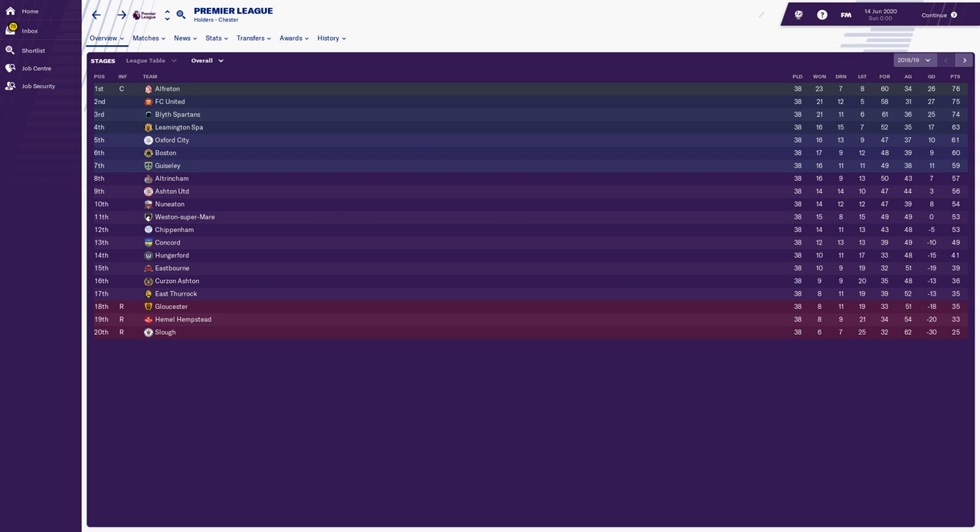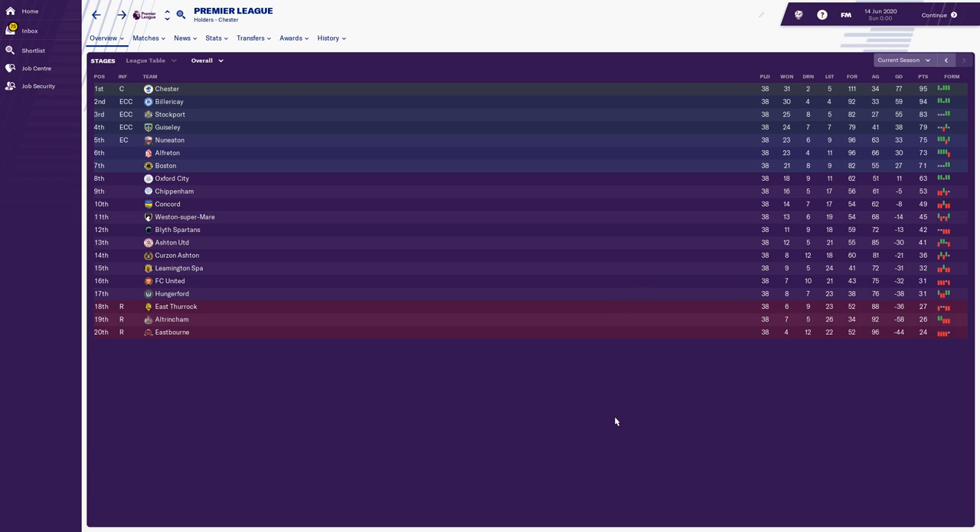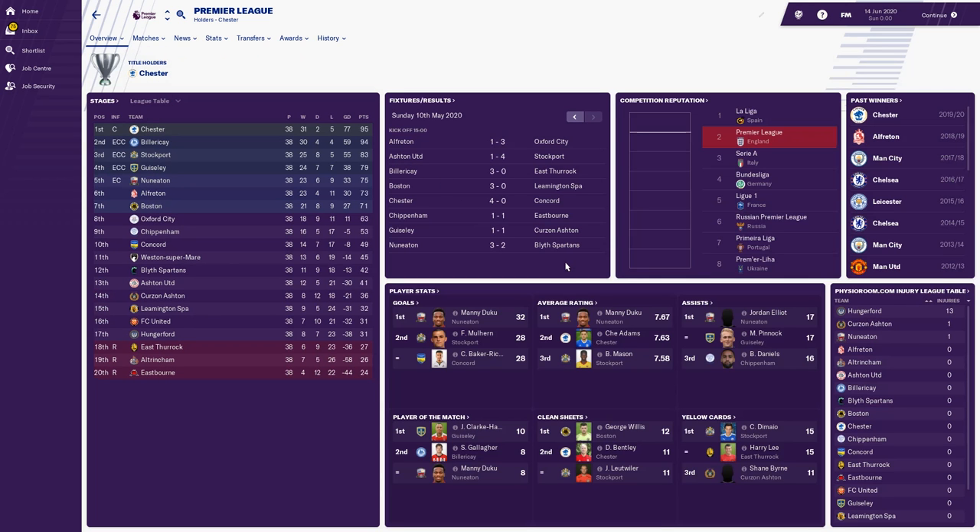So in part one, we saw Alfreton win the first Premier League title, but they have failed to hold on to the trophy with newly promoted Chester winning the league one point ahead of newly promoted Billericay Town. Really exceptional stuff from both those teams. Alfreton all the way down to sixth place, with East Thurrock, Ultronum and Eastbourne getting relegated — all three teams having very poor seasons. Eastbourne only won four games. I just absolutely love this experiment.